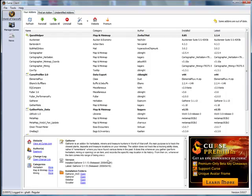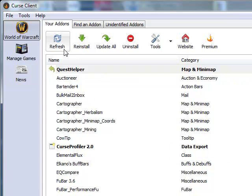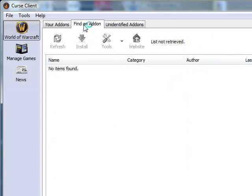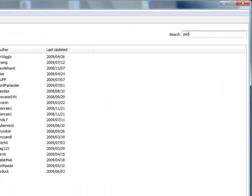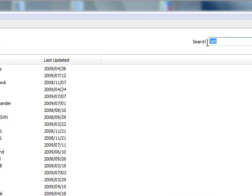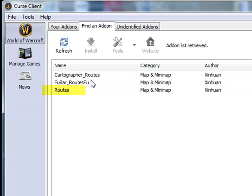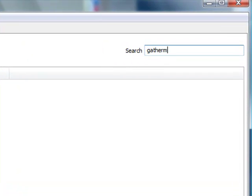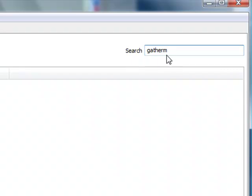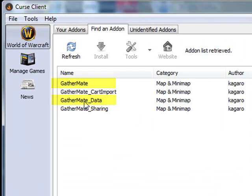Once you install the Curse Client on your system and run it, you'll have a little Curse flame icon. You can choose add-ons by going to the Find an Add-on tab, and it will retrieve the list and you can start searching. The ones you're specifically looking for are regular Routes — not Cartographer Routes — and just search for Gather. You can search for GatherMate and you'll find GatherMate and GatherMate Data.